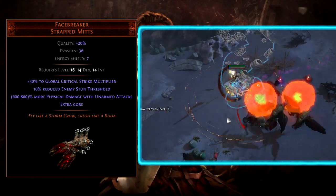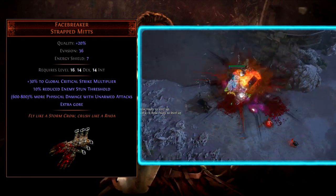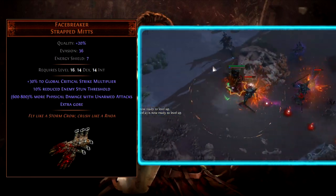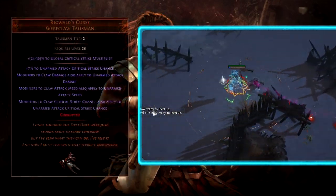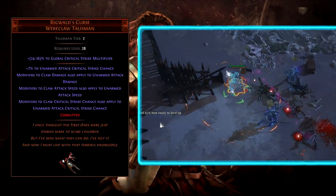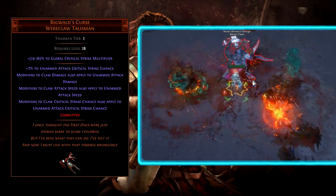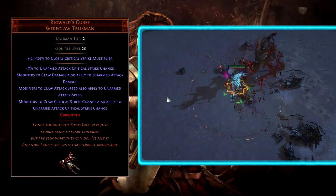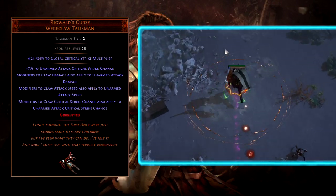When building around Phasebreakers, you cannot use a weapon, but you can still use a shield or even a quiver. You usually go with a non-crit build because unarmed has 0% base critical strike chance by default. However, you can use Rigwald's Curse Amulet to gain 7% base critical strike chance, which will then be scaled by all other increases to critical strike chance. This is typically a higher damage build but also tends to be squishier and requires more investment.